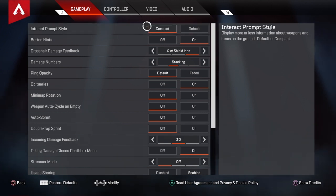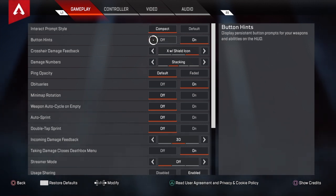For the prompt style it's compact, so you don't have all the extra information that you don't need on your screen, and I play on that — I press things better. Button hints, I have those on — I don't know what those do.